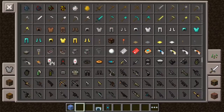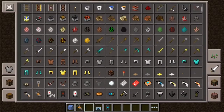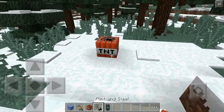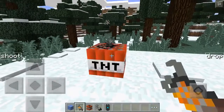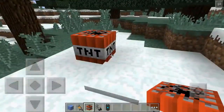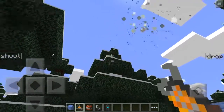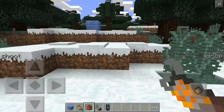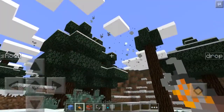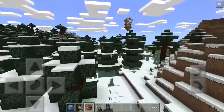I wanted to try the gravity gun with some TNT, because when you actually light up TNT it turns into an entity, so you might be able to — oh my god, this is so cool! Shoot it to that tree! This is so cool — I just came up with this right now, I promise. I guess that's pretty much it for the day.